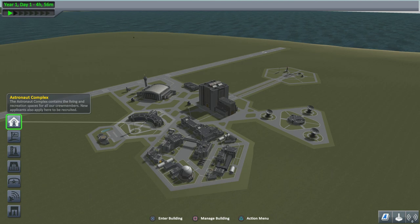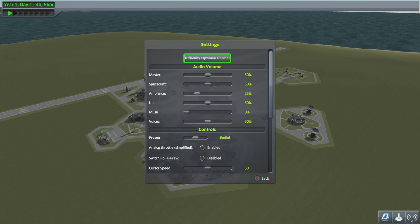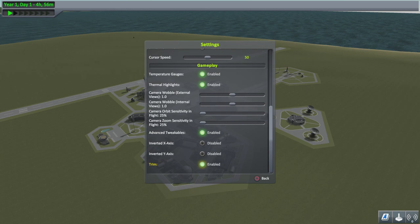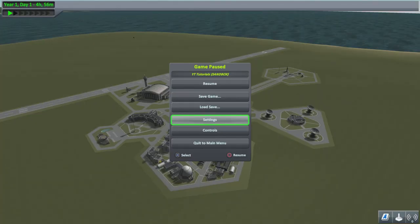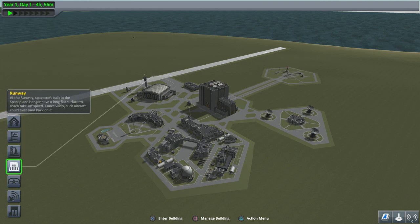Before we go into the Vehicle Assembly Building, if you're on PS4 press Options, go down to Settings, scroll all the way to the bottom and you'll see an option called Advanced Tweakables. I've got mine enabled already — if you haven't done this, yours will say Disabled. Toggle that to Enabled.